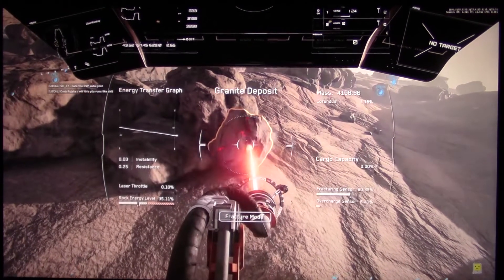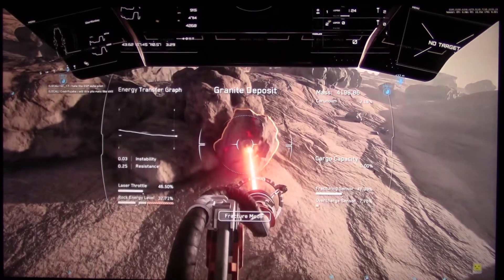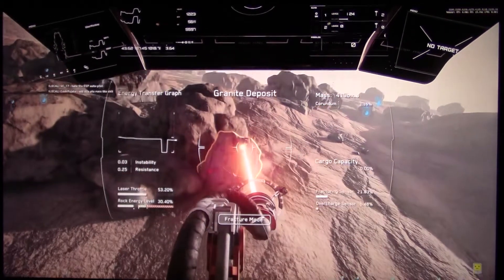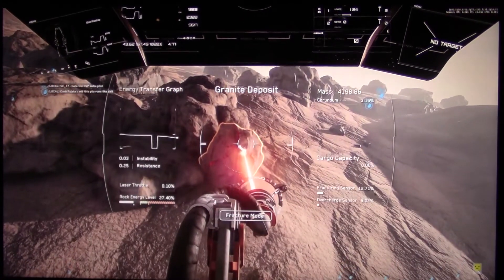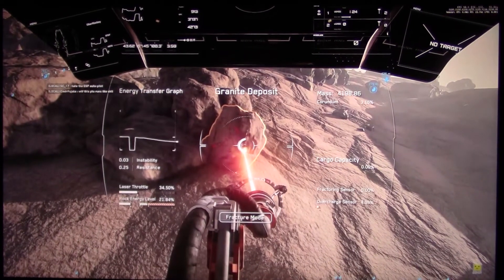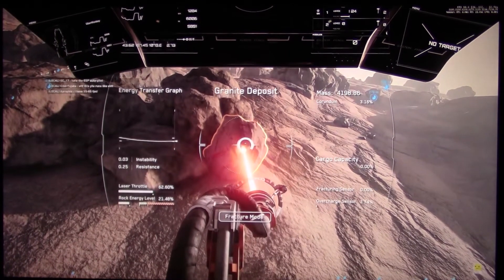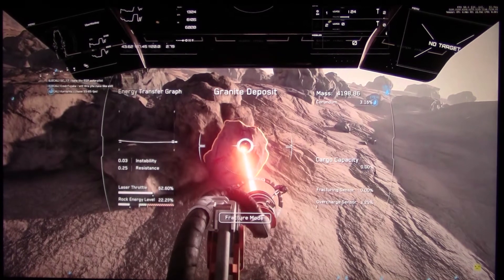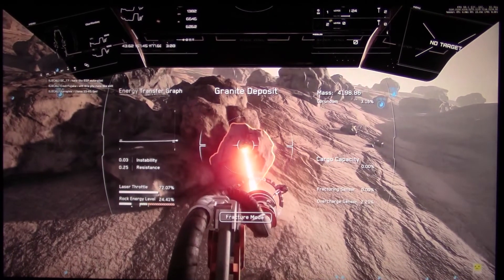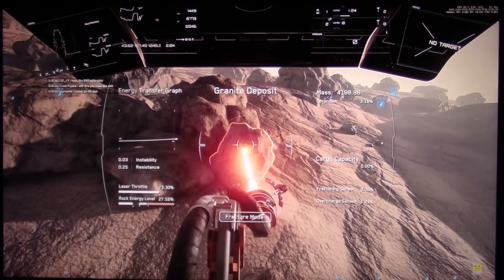We've got the resistance as well, which is basically how high you've got to put your throttle before getting results. We can literally just move our laser off the rock to stop it from exploding and to tweak the energy levels. I'm turning the laser on and off with the mouse button, which will literally reset the laser throttle at the moment. Having some macros so you can instantly set your laser throttle to certain levels is going to be pretty useful.